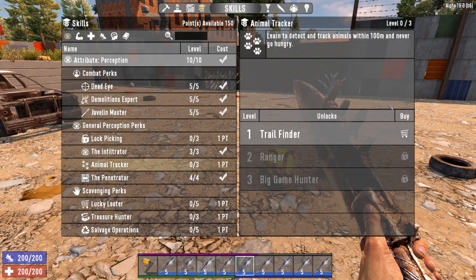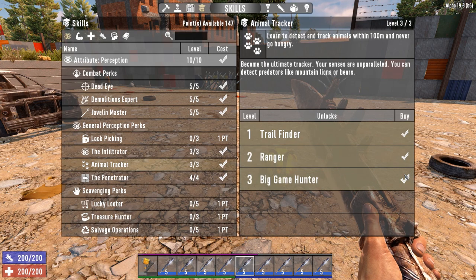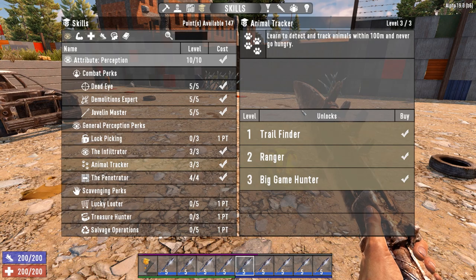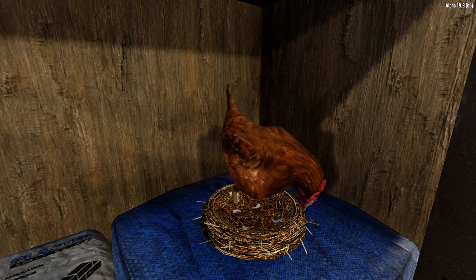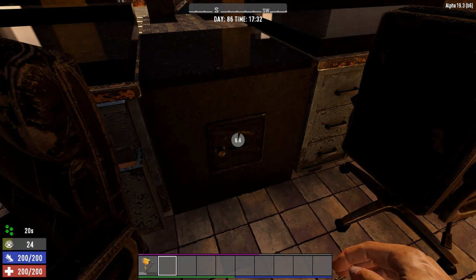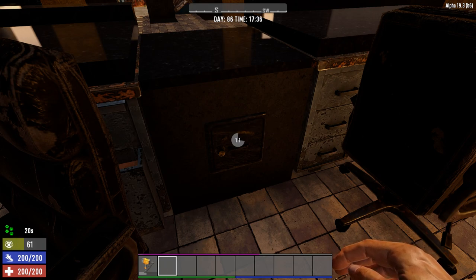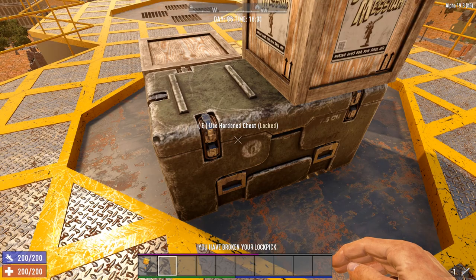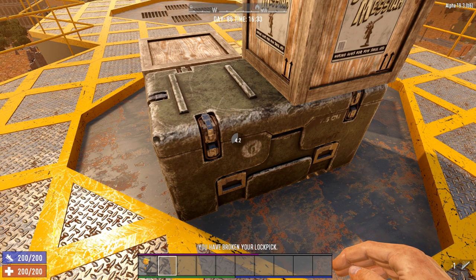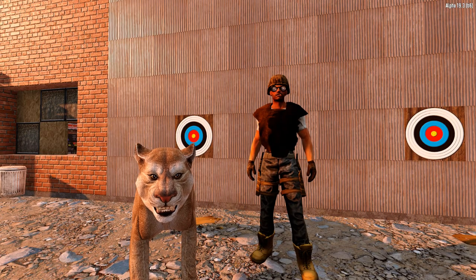This one really doesn't need an explanation. Level up Animal Tracker to see how many chickens are within 100 meters of you. Sure, at higher ranks it'll also tell you if bears or wolves are close, but we all know who the real killer is. Lockpicking in this game can be a great source of dopamine — or it can make you want to punch a kitten in the face. Invest in the lockpicking perk. Save a kitten's life.